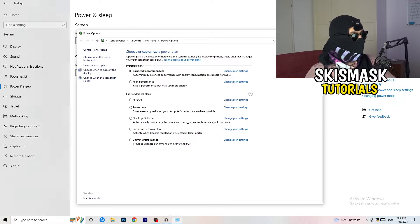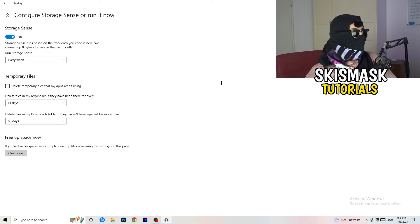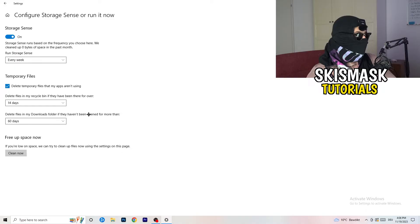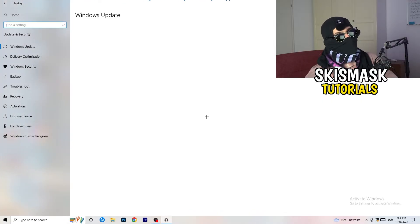Next, go to Storage and click Configure Storage Sense or Run It Now. Turn on Storage Sense, set it to run every week, enable 'Delete temporary files that my apps aren't using,' and set the Downloads folder cleanup to 60 days. Then click Clean Now. It will take a while but it will help you a ton.